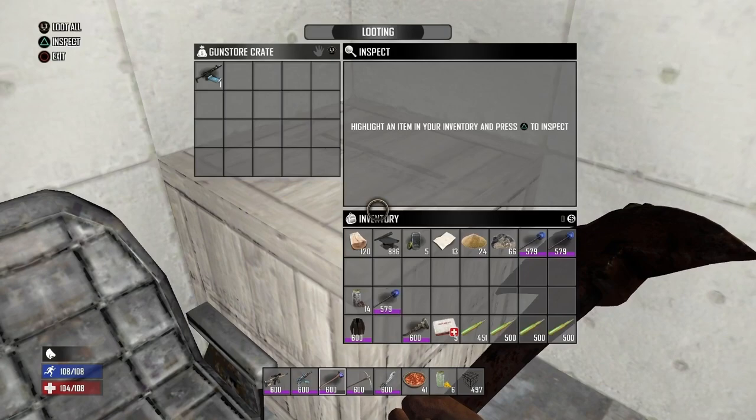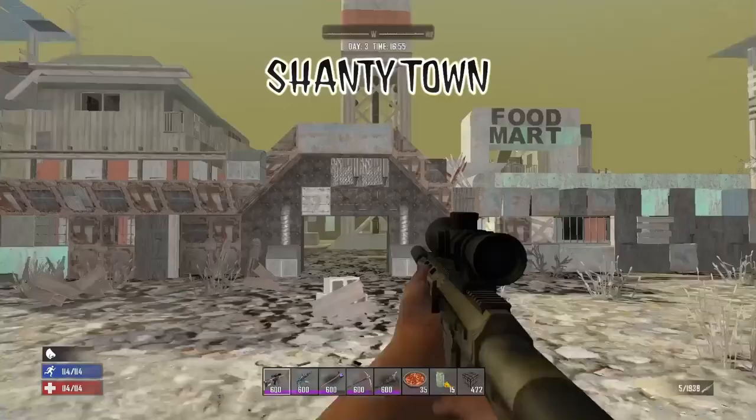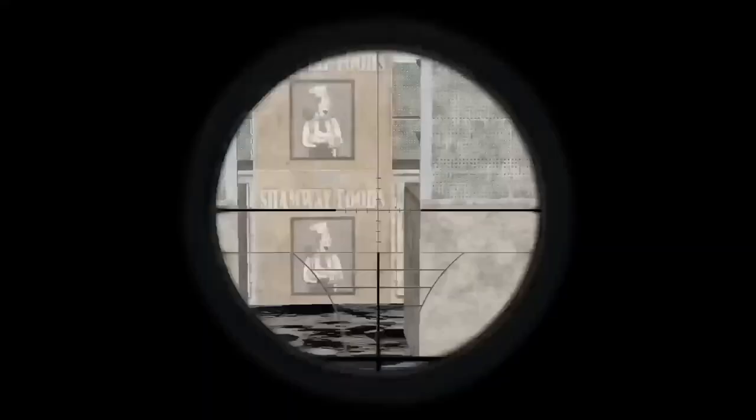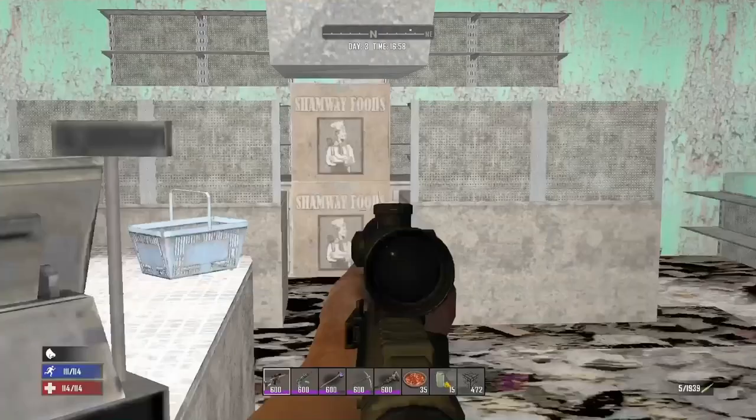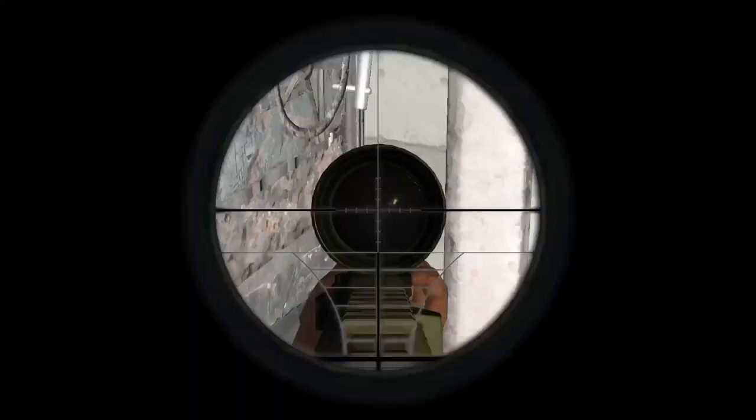Shanty towns are a good place to loot early game. Inside of the med shack you can find four pill cases. The food mart has two Shamway Foods crates. You can also find 12 beverage coolers scattered throughout the settlement. You can find a gun safe inside the guns and ammo store but be careful because there are a few landmines in there.